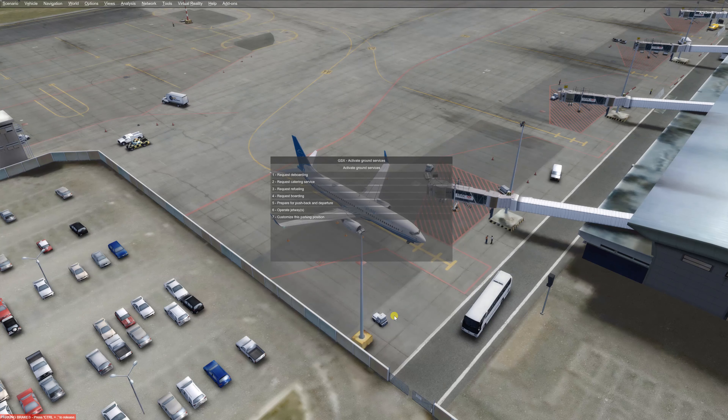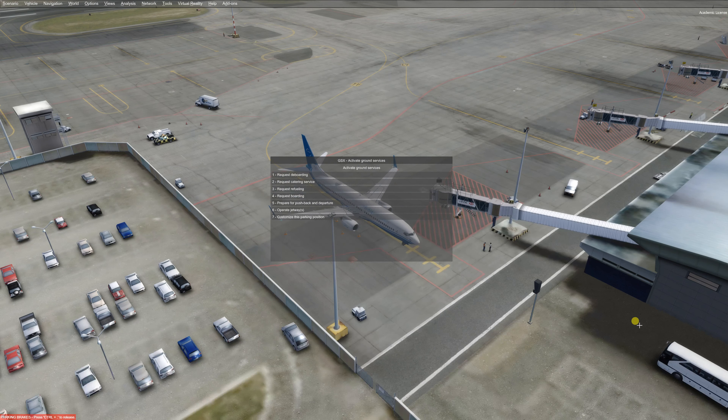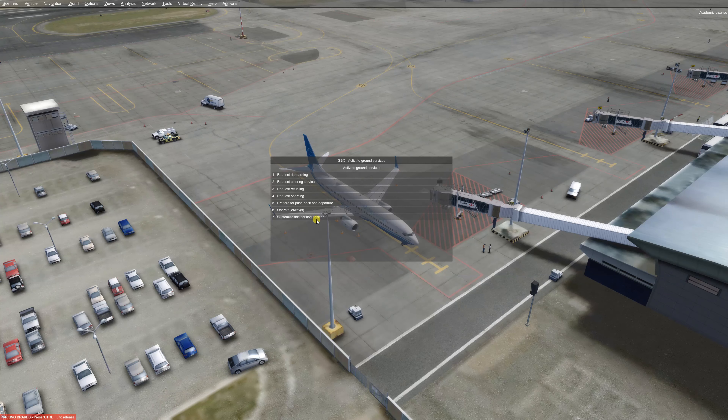With GSX Level 2 version 2.6, there's absolutely no pushback you cannot do. At least I haven't found one so far. And this is St. Martin's at Tango November Charlie Mike, gate A4.